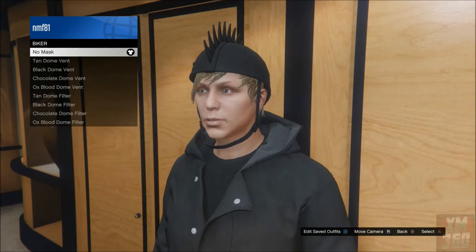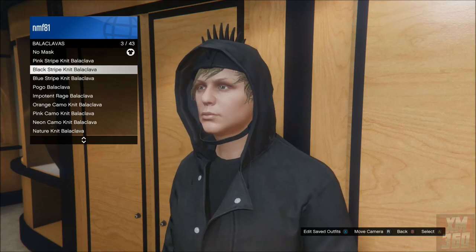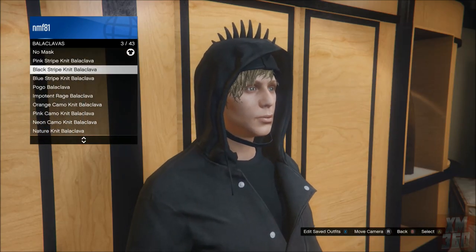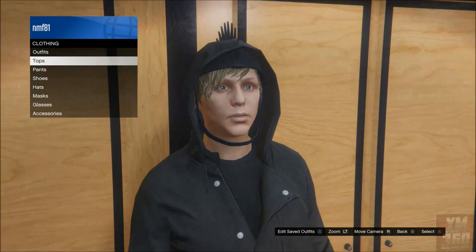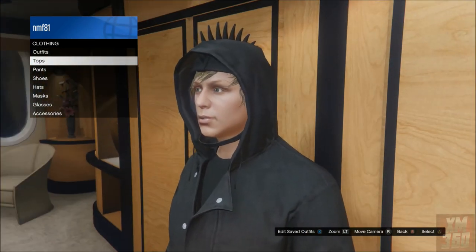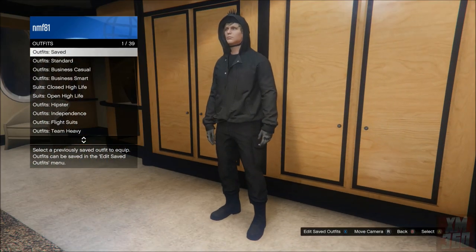After wearing the biker helmet, go over to the mask section and equip any balaclava. Once you put the balaclava on — and I really hope I'm pronouncing that correctly — you'll notice it doesn't actually go on your character; what it does is just raise your hood. Once you do this, you can save it as a saved outfit and that's pretty much all there is to it.